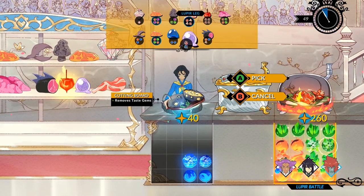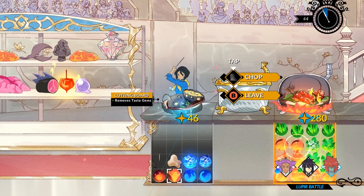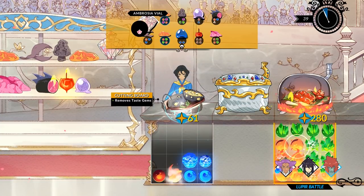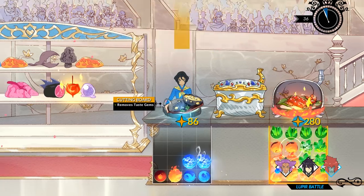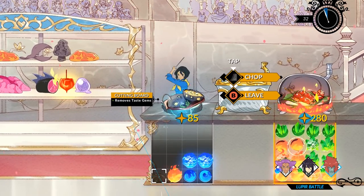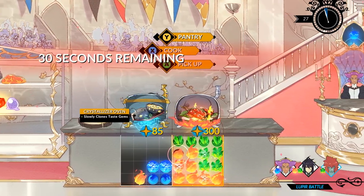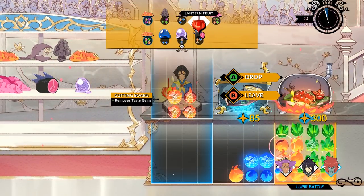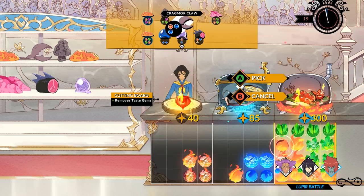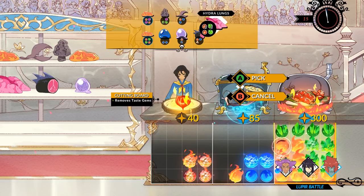So where's my lupier bits? Lupier bits. Then we're gonna use the ambrosia vial on these. Yes, we want to cut this out. Take this over. Put it down. Drop. Okay, that's 300. What else do I have? Pretty much just another lantern fruit. And Hydra lungs.